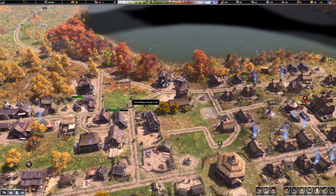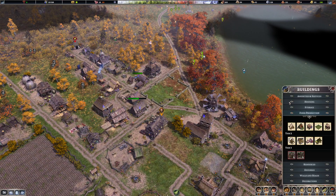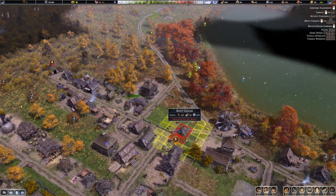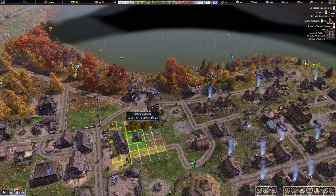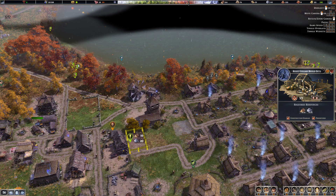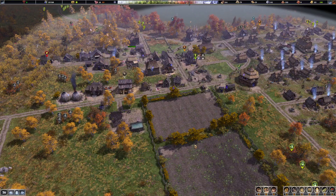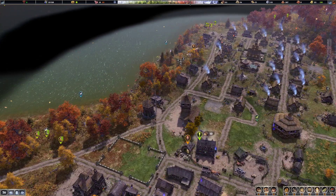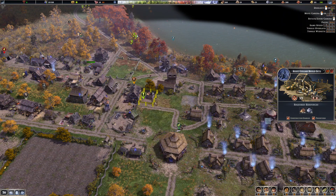Food is rotting because the storage is full. Let's go to storage, root cellar — let's put another root cellar there and prioritize the build, because we need that for food. This is full, so it's being stored elsewhere which means it's going to rot elsewhere.